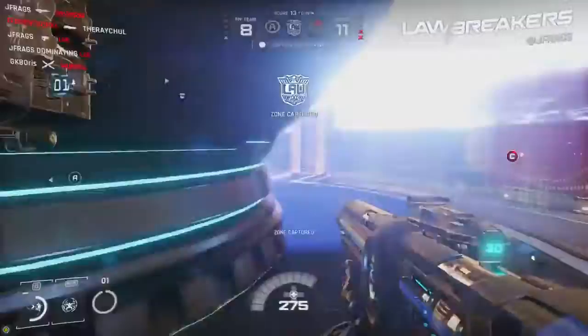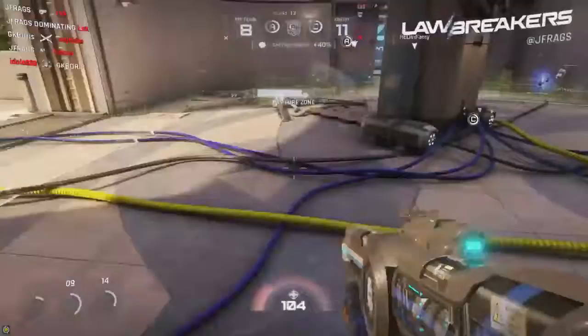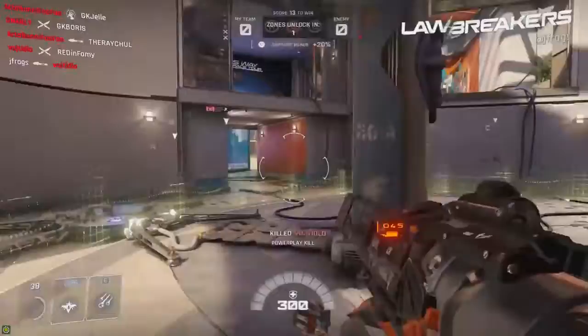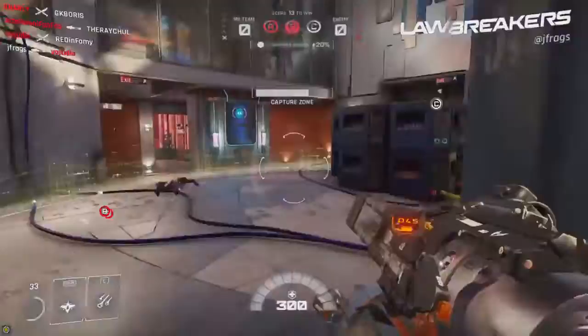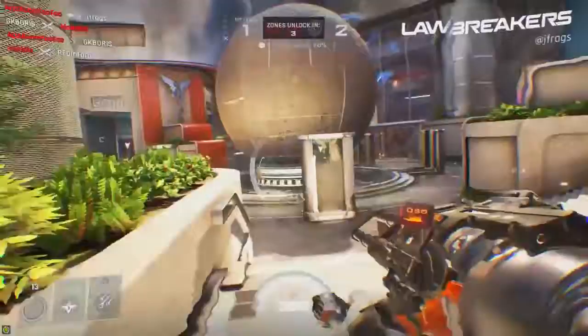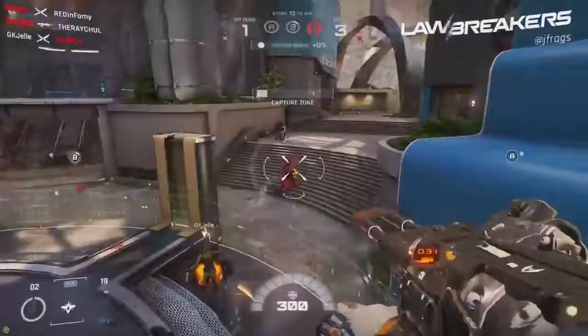Overall on first impressions, Lawbreakers is doing okay for an alpha — it's nearly there. It just needs something to tie all the movement and combat systems together better, and it needs more speed. I'd personally like to see more low gravity zones in the maps — the combat and traversal abilities really come into their element there. Maybe experiment with having random moments where the entire level goes low gravity for a short period. Finally, there's no emphasis on teamwork besides going around the map together — I'd love to see abilities synergize with teammates. Let me know your thoughts in the comments below!